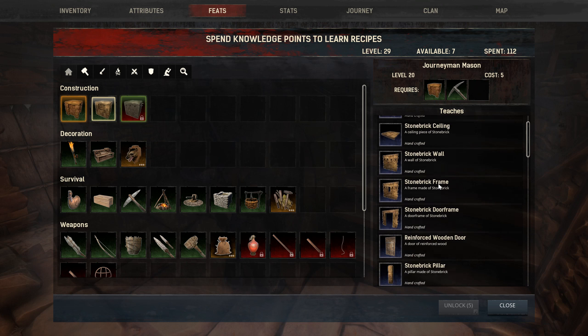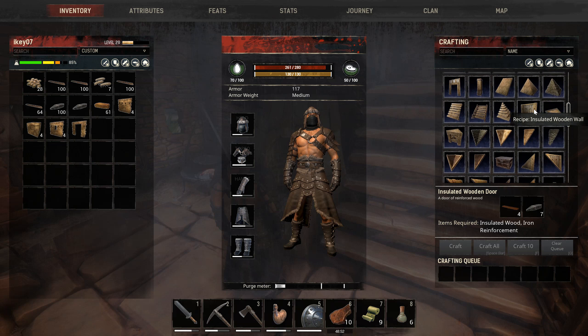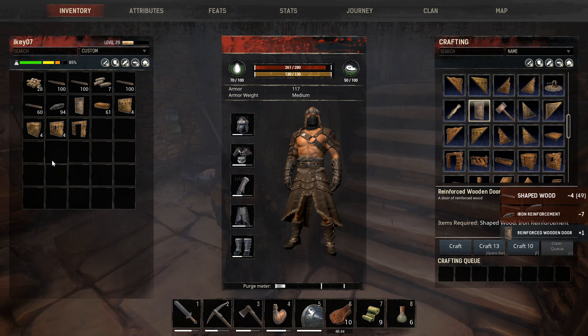Journeyman - doors. Reinforced wood and door. Reinforced wood door. So yeah, we have four grounds. How many walls do I need? I need 8 actually. Well, I have enough.